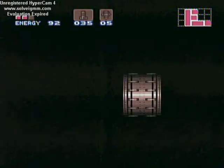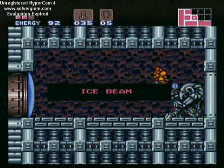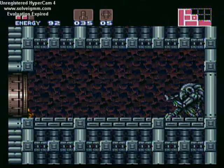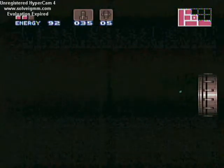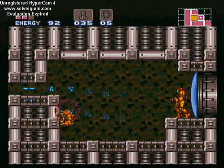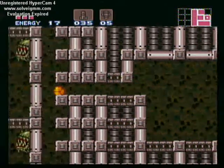I had to drop down like that. Now this is the Ice Beam, so Samus can now use the Ice Beam. It's a lot more useful — first off, it plays a different sound when I fire, but it also freezes enemies, which if you're powering up you generally want to turn off.